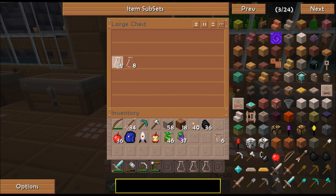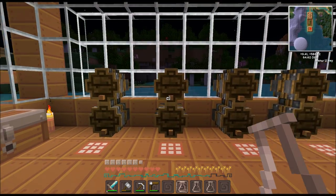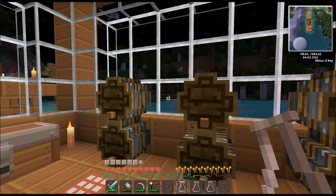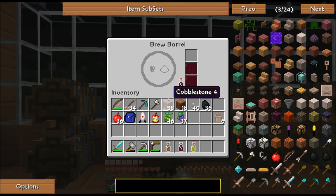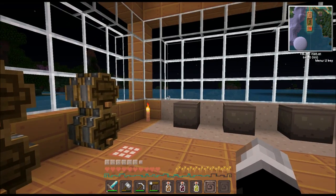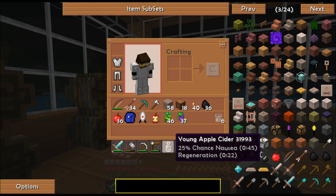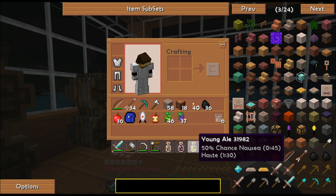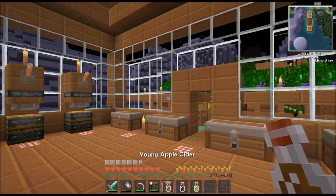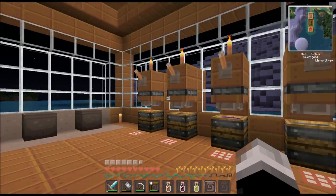Might as well test our brews out. I'm gonna make a lot more after this off camera — just wanted to show you how it's done. So I believe we just take a bottle — yep — and there we go. Taking a single amount of all of these. The ale is 50% nausea, 25% regeneration, resistance, and haste, and they're very low amounts. They're not that useful, but...